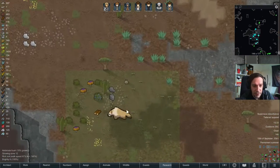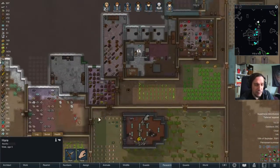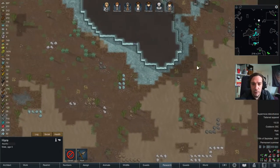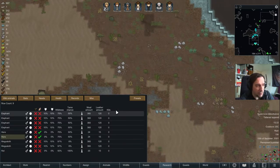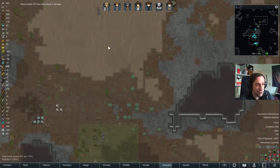Hey, look at that — there's a bunny here. Amazing, I didn't even know these things live here. So I'm gonna tame that bunny. Let's tame this other one too. Are they a pair? No — they're both male. Too bad.